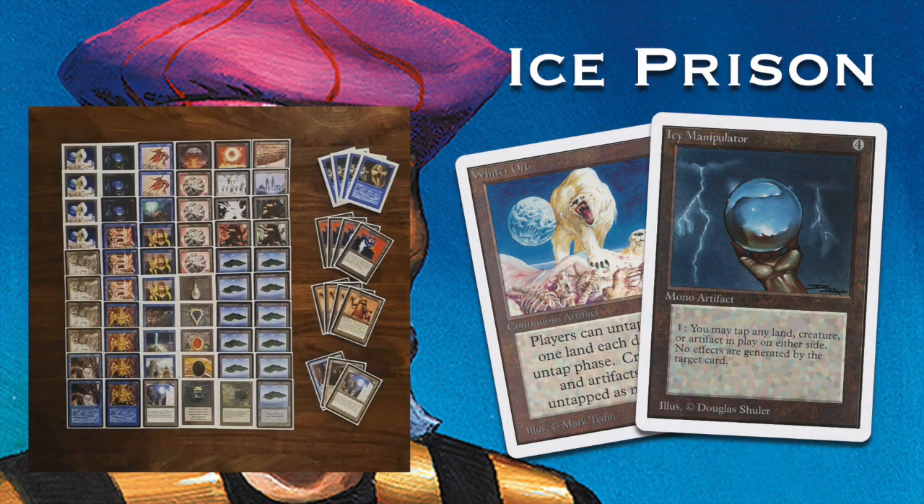This is Richard's deck, and I've called it Ice Prison because of two key cards: Icy Manipulator and Winter Orb. With the Icy Manipulator, he can tap his own Winter Orb and shut it off. So at the end of your opponent's turn, you tap down your Winter Orb — it doesn't work anymore — and in your untap step you untap everything. But your opponent still has to deal with the Winter Orb when it untaps again.